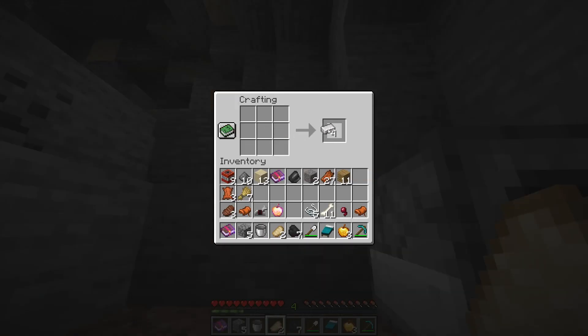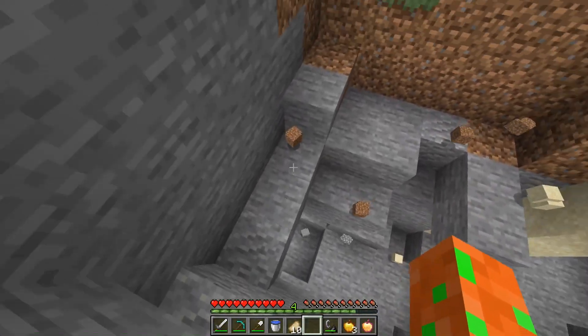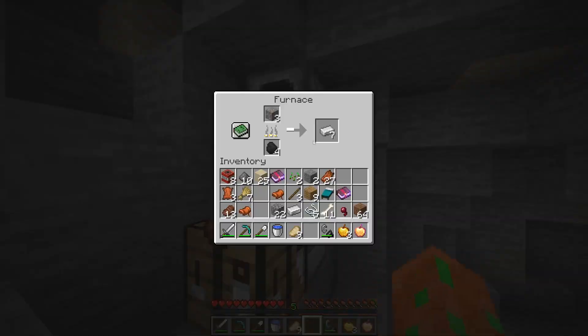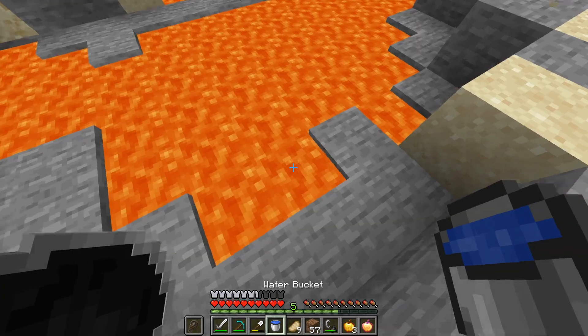I'll mine up the ore like you haven't seen before. Then I make a bucket because it will help me make a nether portal and do cool water bucket clutches. I grab all the dirt I'll ever need — aka just a stack — then make armor, shield, bow, and get some flint for later. After this, it's time to go to the nether.